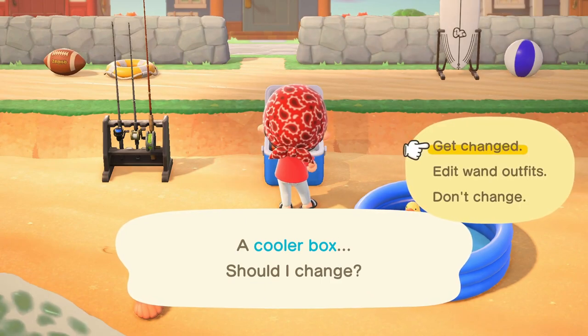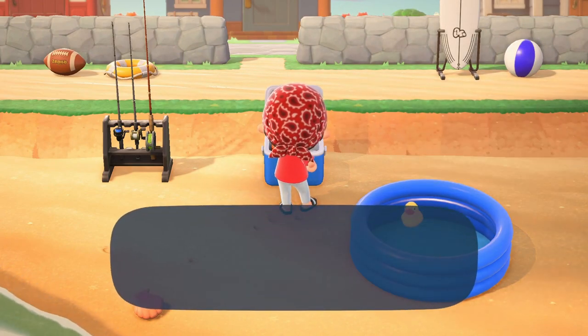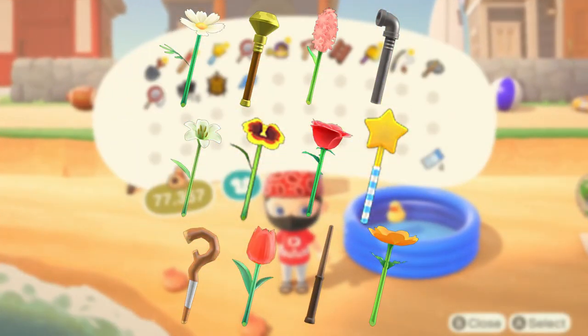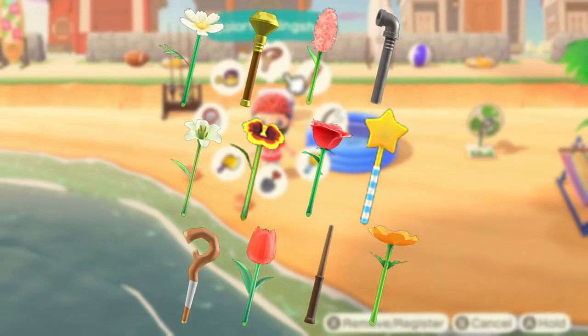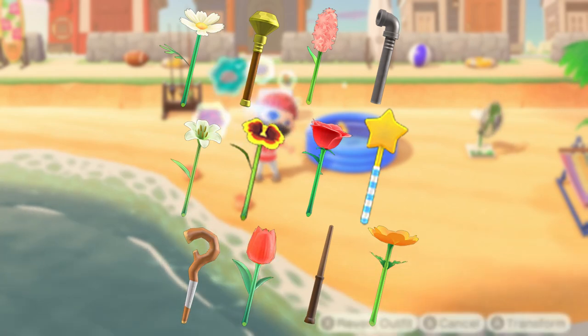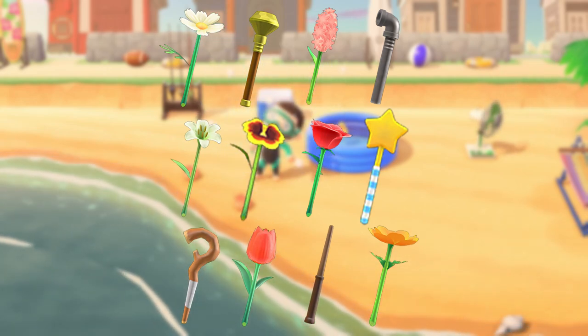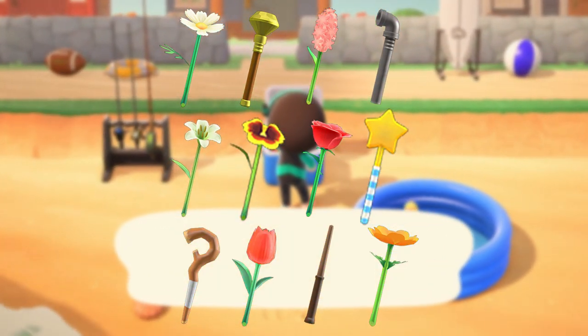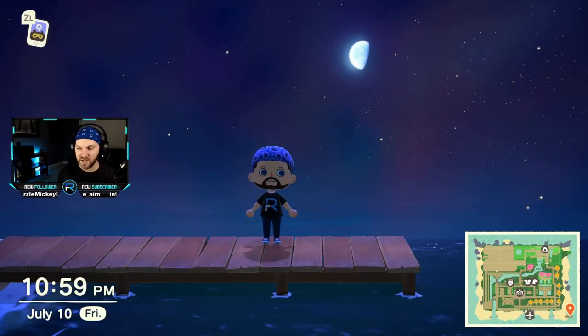All the other wand recipes are obtained from Celeste. So here we go: the Cosmos, Golden, Hyacinth, Iron, Lily, Pansy, Rose, Star, Tree Branch, Tulip, Wand, and Wind Flower are all wand recipes you'll need to get from Celeste — or trading with a friend, of course.